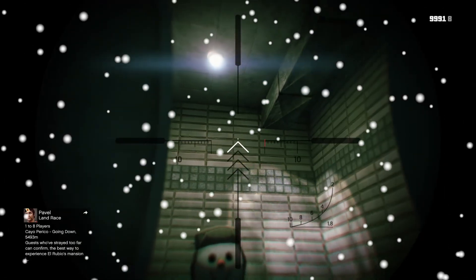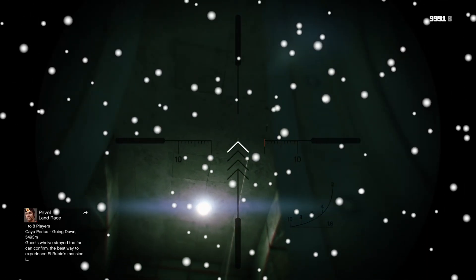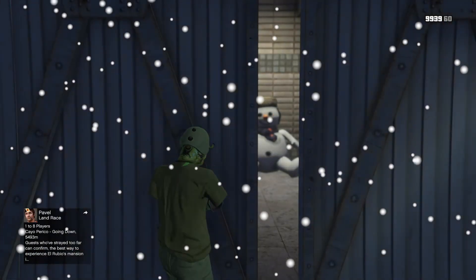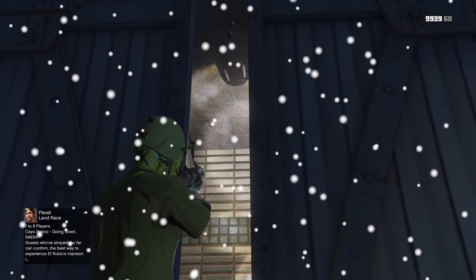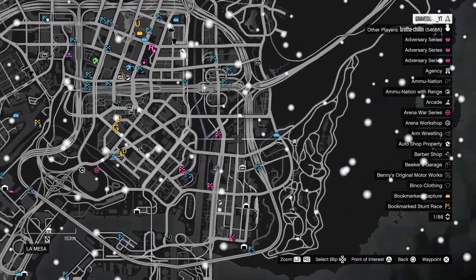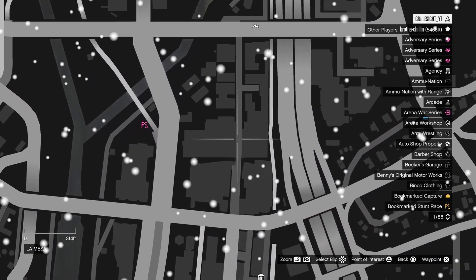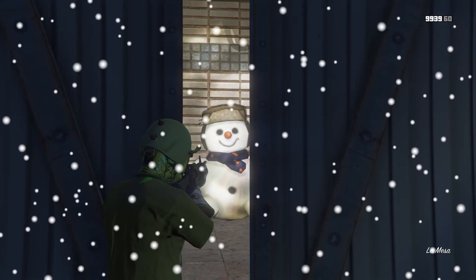This is obviously an easter egg. There's a bunch of boxes and my friends are up here trying to get down into this area, which seems almost impossible — we haven't been able to do it yet. We've tried all different types of methods to glitch inside of here where this snowman is. A lot of people go ahead and reverberate back to North Yankton — people think this easter egg has to represent something to do with North Yankton.